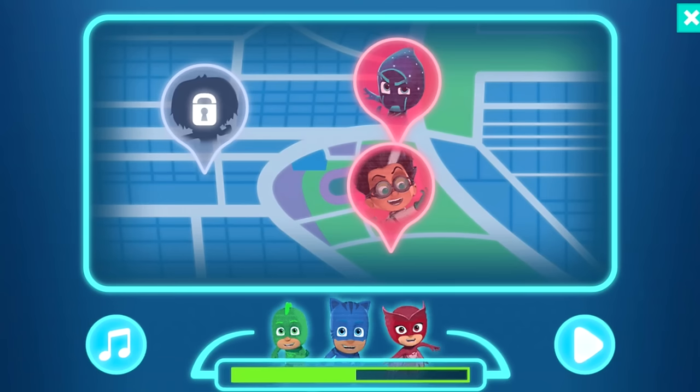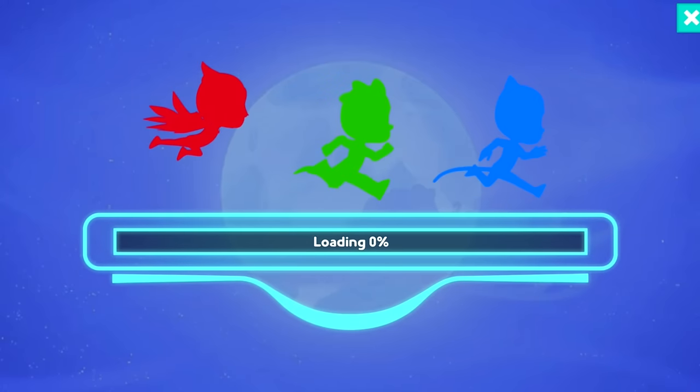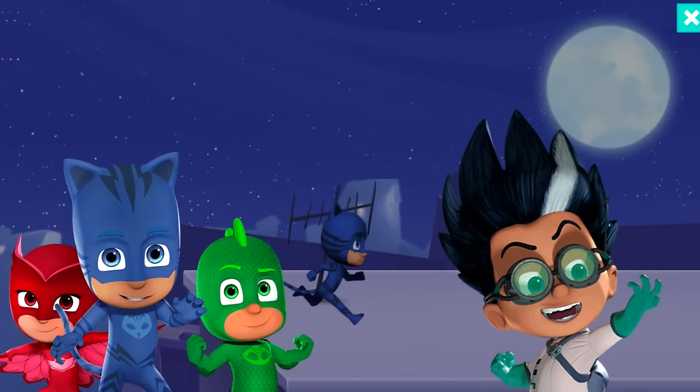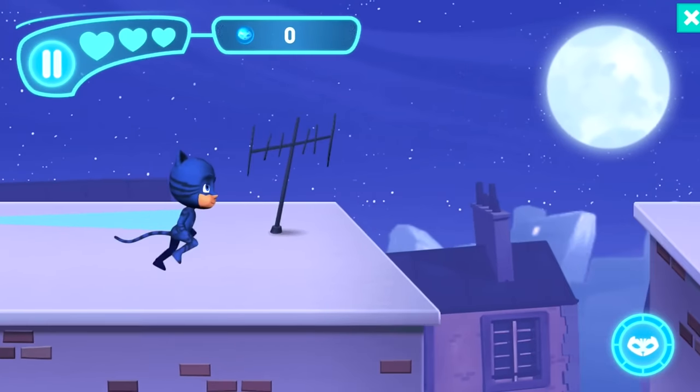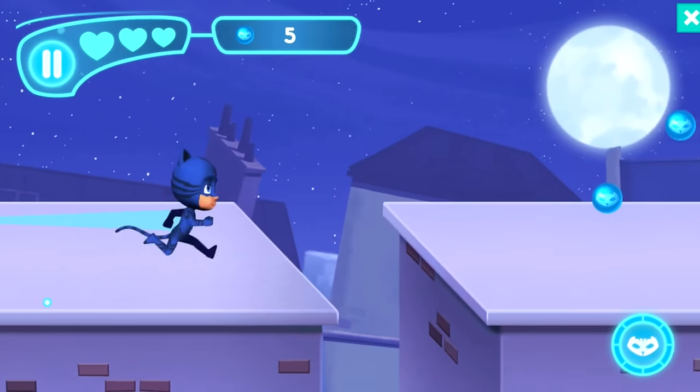We got him — we unlocked Gekko! So does that mean if we take on Romeo again, now it's all three of us? PJ Masks are together. Let's concentrate — we've got three hearts.